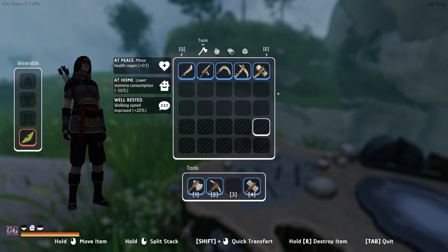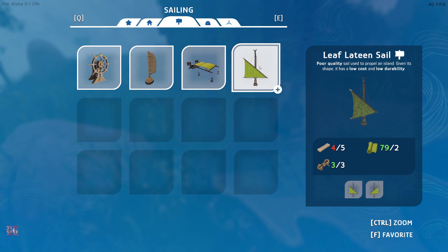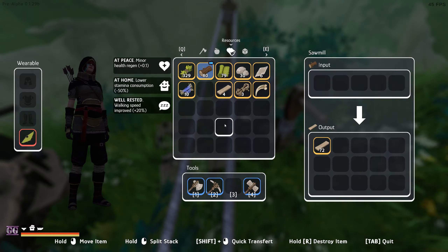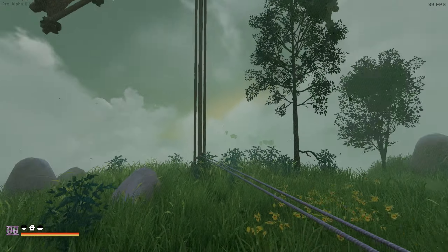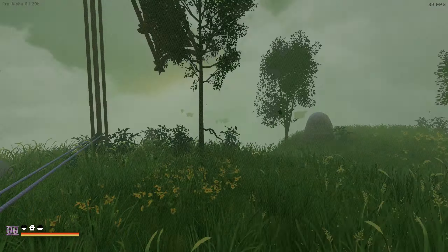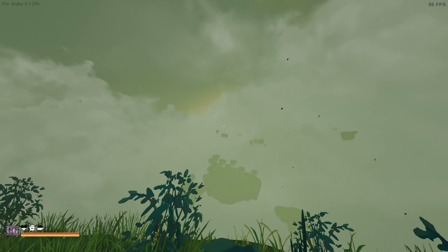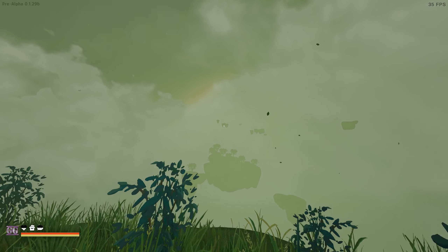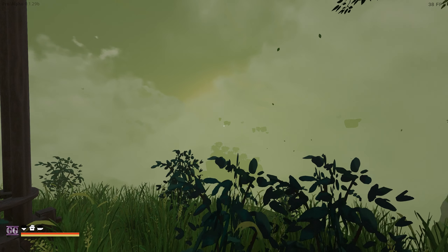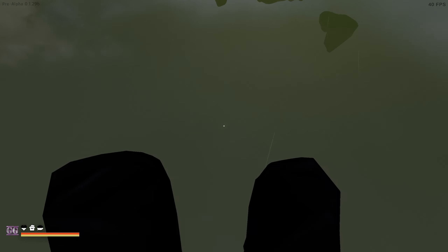The build menu has also unlocked a leaf sail - but we need a rope before we can actually make it. We have sails now but we're not going to put a sail on this massively big island. I need to go look for a small island. There's a small island we didn't investigate near the corrupted island, so let's head back there.